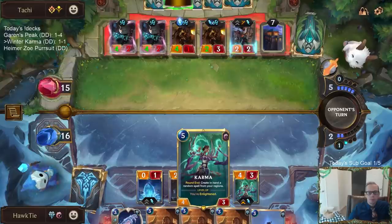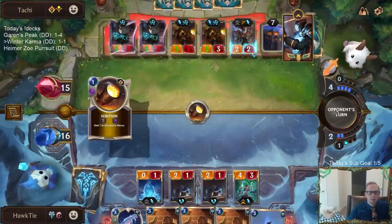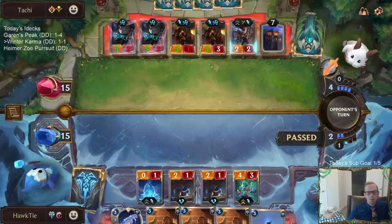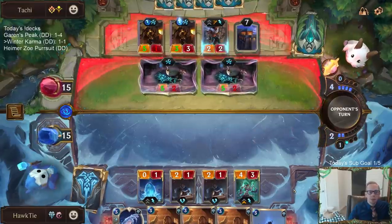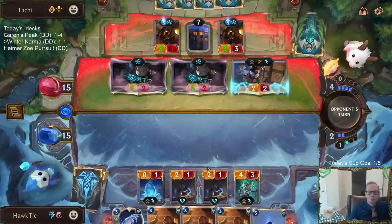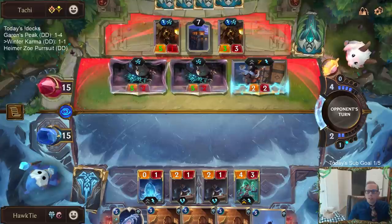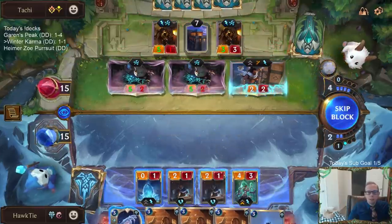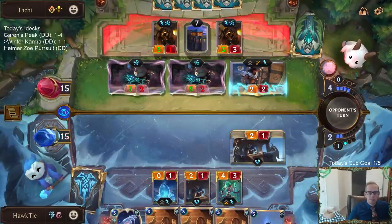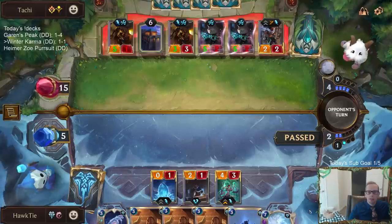Playing Karma to try to get the 'create random spell in hand each round' effect. Weirding Stones is good but anytime you draw it after round three, it's kind of rough. But it will help us. I'm going to wait and save more life with this afterwards. Going to play Weirding Stones here — next round I'll be enlightened.